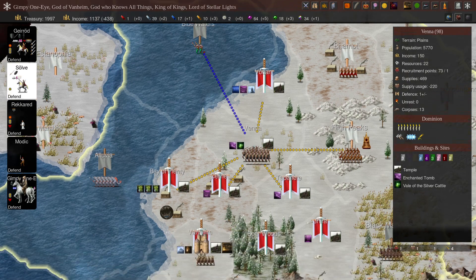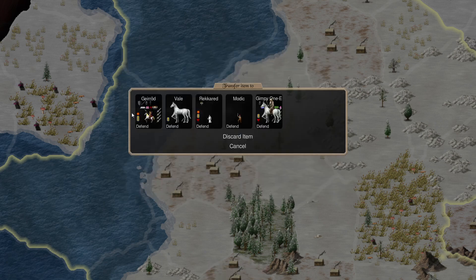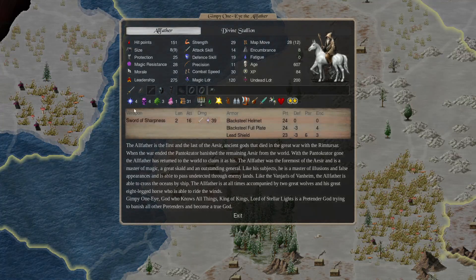Solve, you get to go home. You brought a present for Gimpy, and we have two presents actually. So Gimpy now has his Sword of Sharpness and Lead Shield, as well as his Blackened Helmet and Blackened Full Plate. Protection is 25. Sword of Sharpness is 39 damage — better than his Quarterstaff. He's got Magic Resistance 28 from that Lead Shield. He's pretty hefty now.